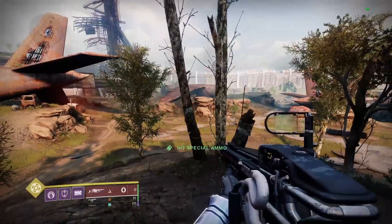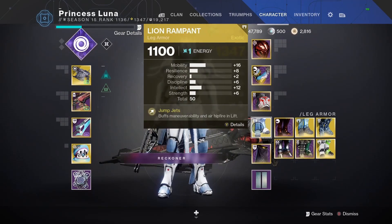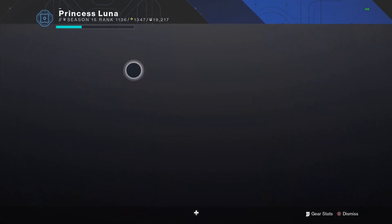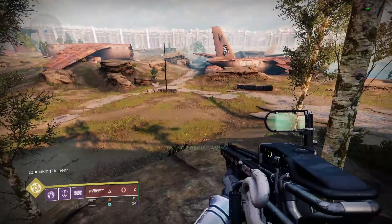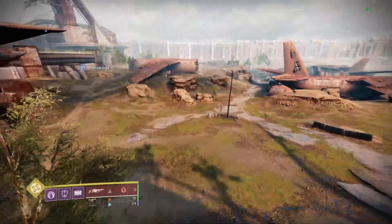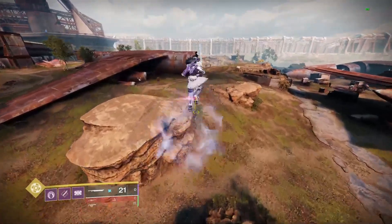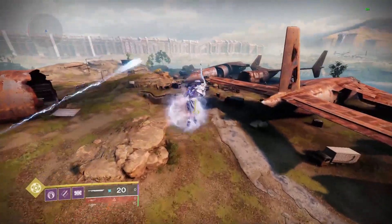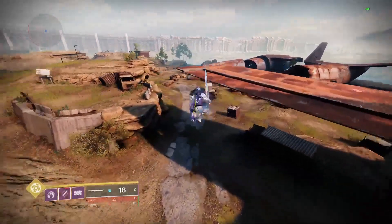To do it on Titan, you're going to want to do the normal Titan flow. If you don't know how to do that, you need Lion Rampants and you also need Catapult Lift. It's essentially the same thing — all you do is add in a big sword swing instead of a little one, and you can just do it unlimitedly around just like normal.